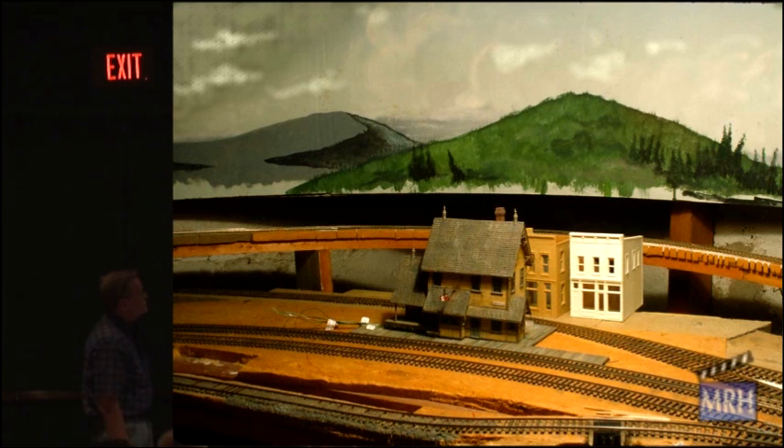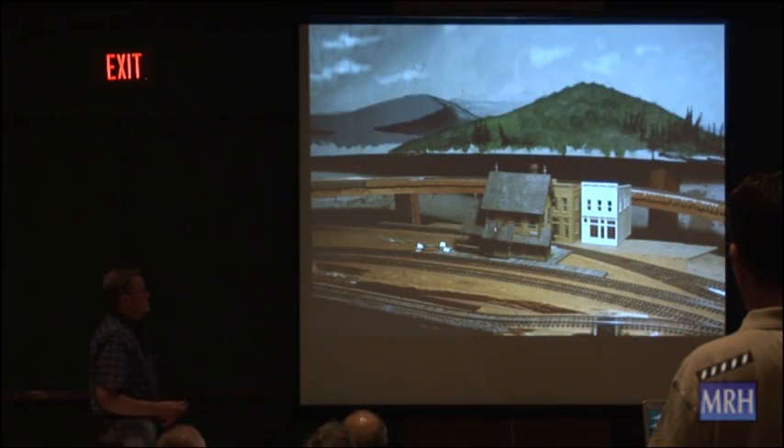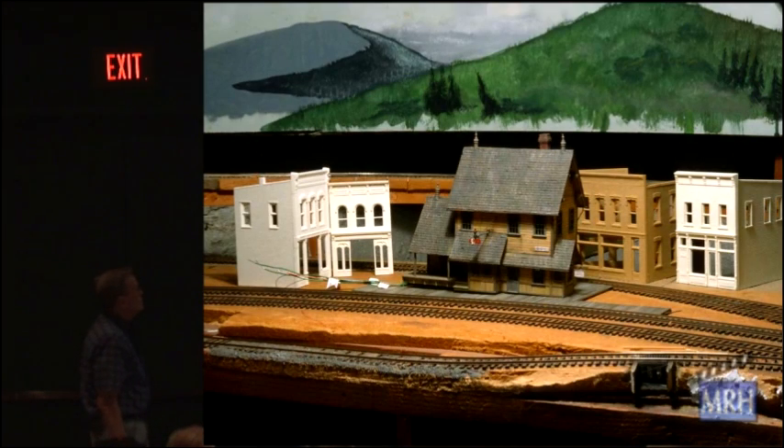Here are the first two structures — both DPM structures. Right now I'm just putting them behind the building and finding what's going to happen. I have nothing cast in concrete at this point; it's just put there to see how it fits. There's another DPM structure and a Magnuson structure, and those are glued at an oblique angle to match the road that goes — or will go — behind the station.